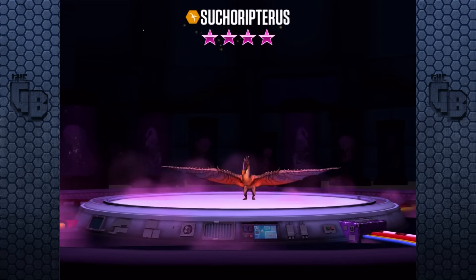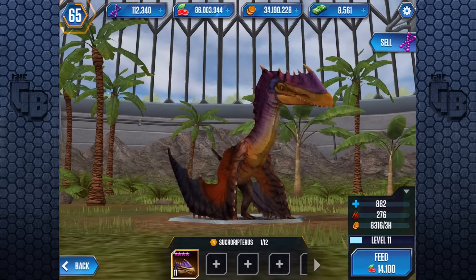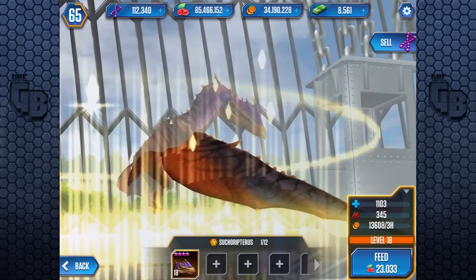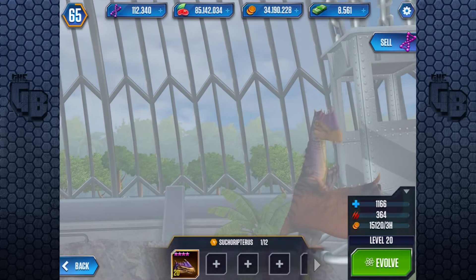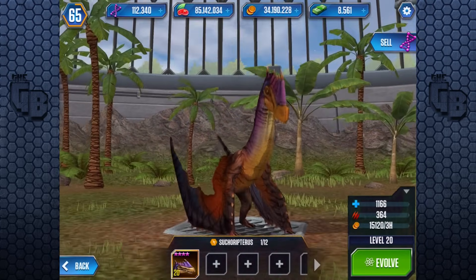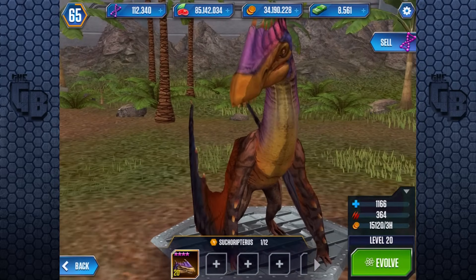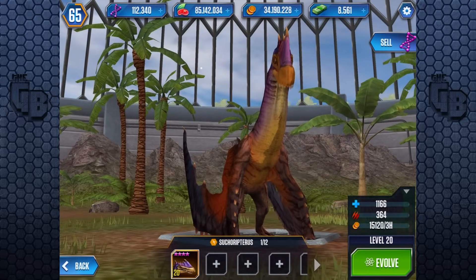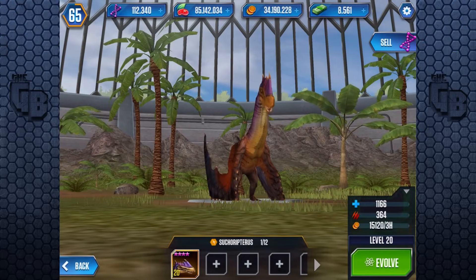Over a thousand health — not too bad, not too shabby. It still can't take two hits from a T-Rex though, it will die in two hits. Skeletor couldn't even take two hits at level 20, but instead of 364 attack it would have had almost 600 attack. This thing doesn't have any eyes, but does it breathe fire? There it is — beautiful! It does breathe fire!